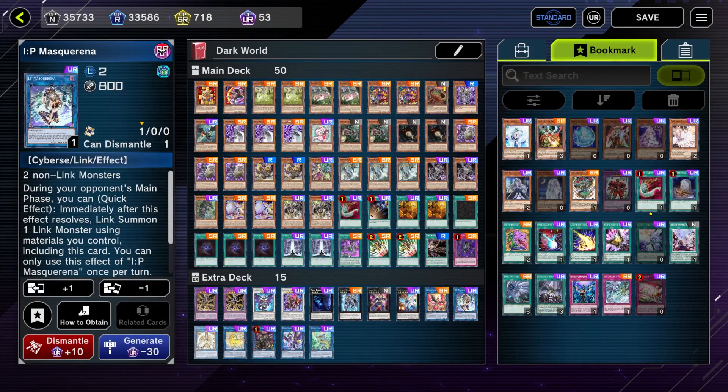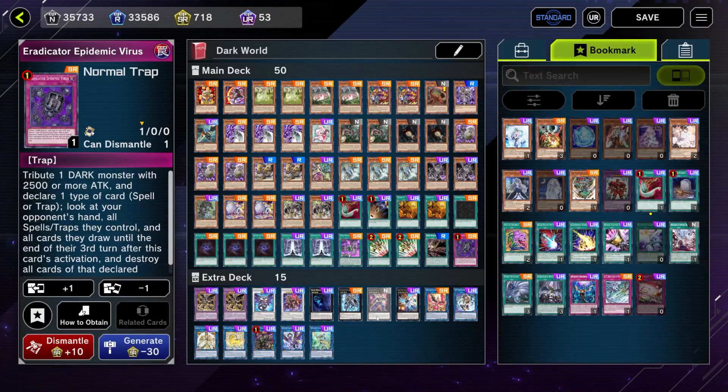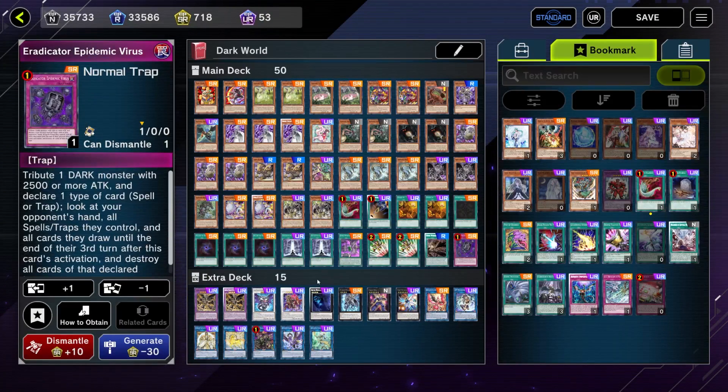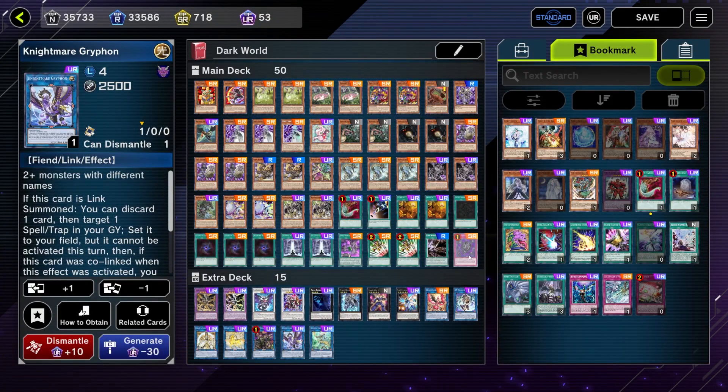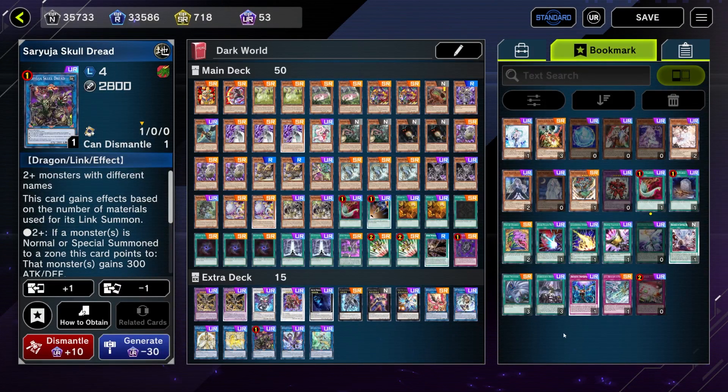Curious the Lightsworn Dominion is in here because we can send Eradicator Epidemic Virus from our deck to the grave, and then using Nightmare Griffin — when linked, we can set one spell or trap from our graveyard, which sets Eradicator Epidemic Virus to use on our Dark Worlds. Acrylosa because we'll always have enough materials. Ceruda Soul Dread. Pretty much the only things holding this deck back are bricking or your opponent activating Droll and Lock Bird, but since we're pretty low ranked right now we probably won't run into that problem.